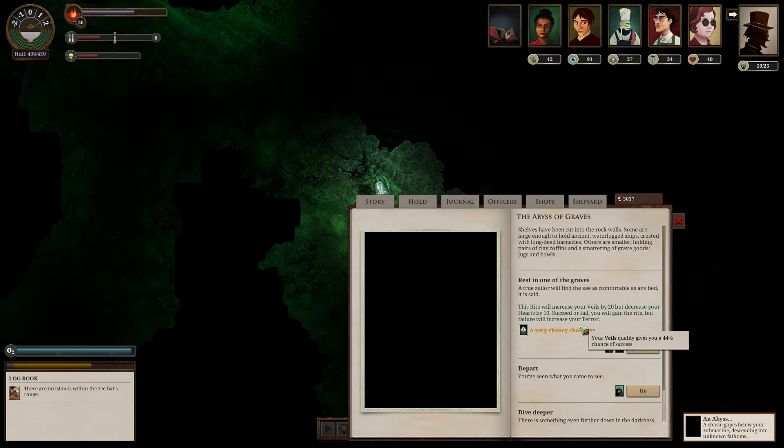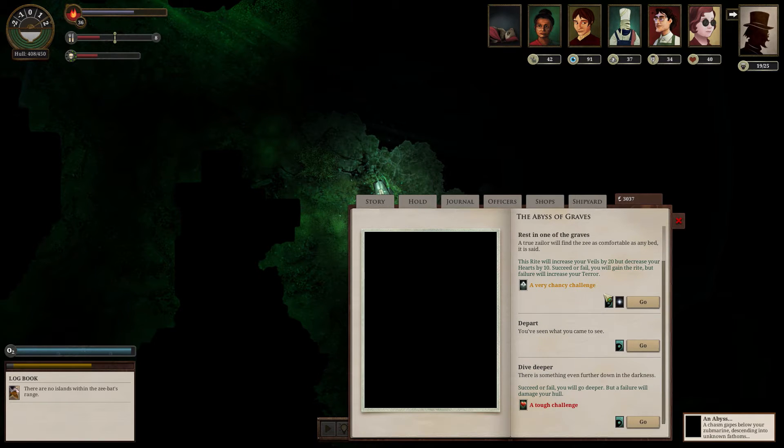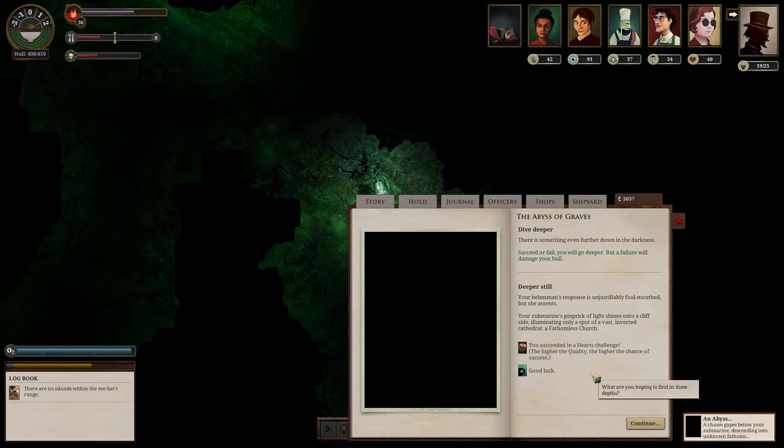Shelves have been cut into the rock walls. Some are large enough to hold ancient waterlogged ships, crusted with long-dead barnacles. Others are smaller, holding pairs of clay coffins and a smattering of grave goods — jugs and bowls. A true zaylor will find the zee as comfortable as any bed, it is said. This rite will increase your veils by 20, but decrease your hearts by 10. Succeed or fail, you will gain the rite, but failure will increase your terror.